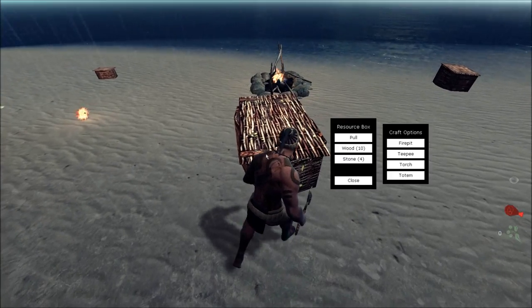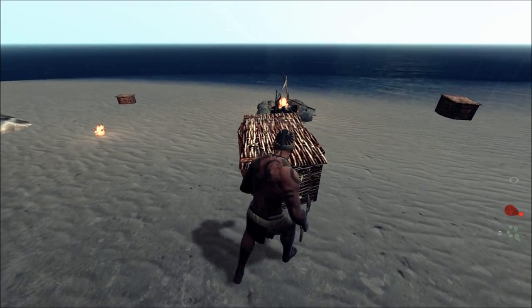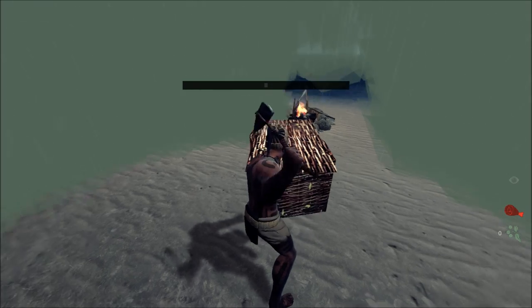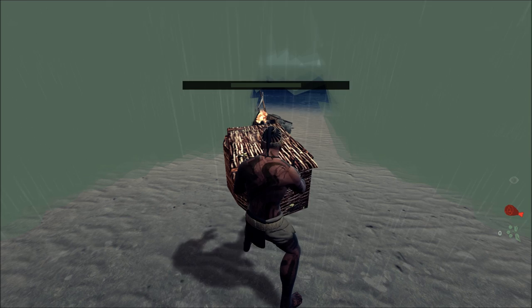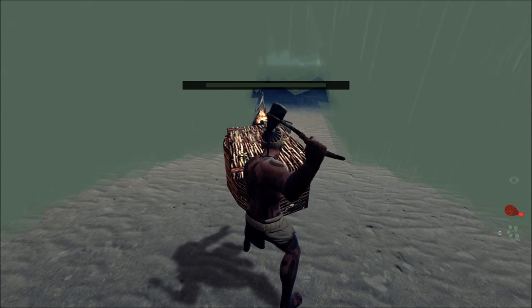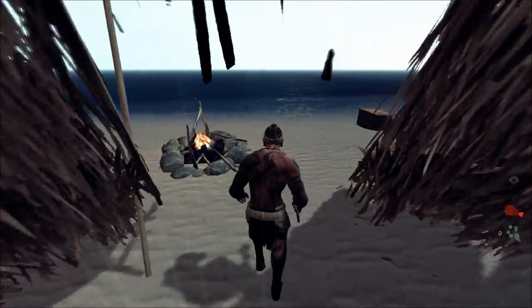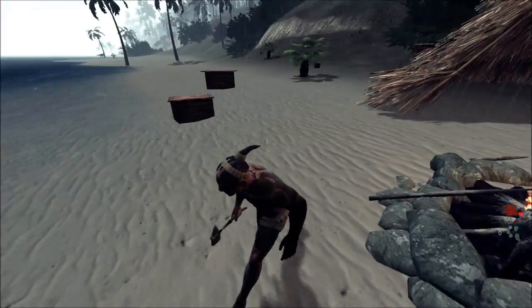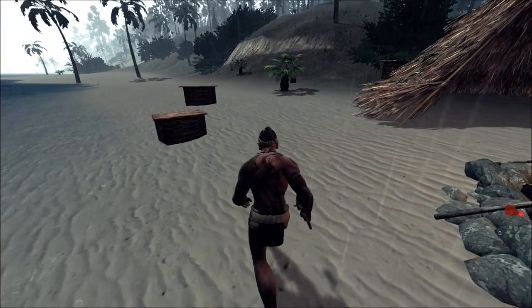Here's my teepee, which will require ten wood and four stones. I'll face this way so it faces the ocean. And now I have my own home. A teepee is what you need to respawn instantly — if you don't want to randomly respawn, you need a teepee. When you find friends and find a location you'd like to build at, a teepee is the most vital thing you can build. Otherwise, when you die, you'll respawn randomly.